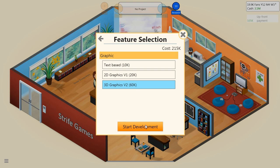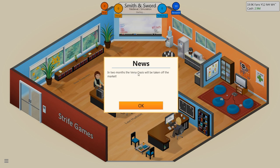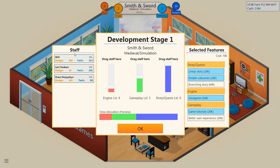In two months the Vena Oasis will be taken off the market. We are in development. Engine, gameplay, story and quests — for simulation, engine has got to be high, gameplay is mid, story and quests are low. Let's keep this just high enough right there. Let's do better user experience. Levy, you are our design expert. I will cover gameplay, Drew can cover story and quests.